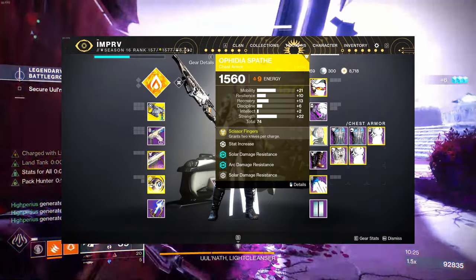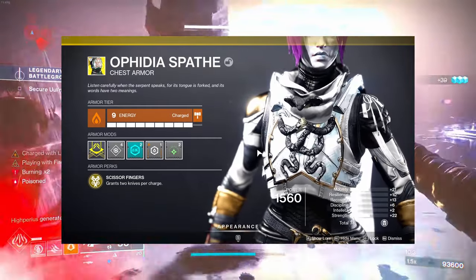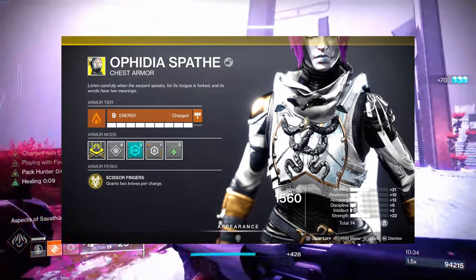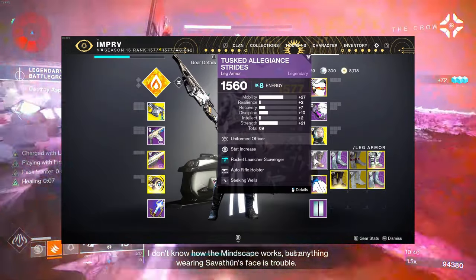For the exotic we're using Ahamkara's Spine — this gives us two knife charges, so every time you get one knife back you actually get two knives back. We're also running Elemental Charge on the gauntlets.